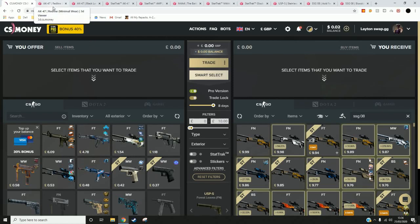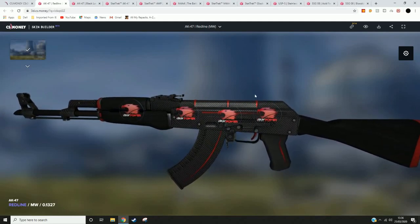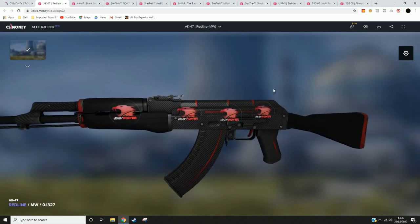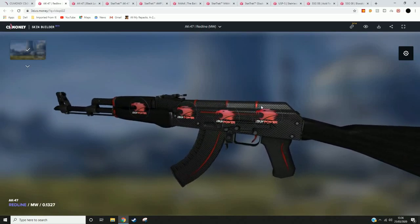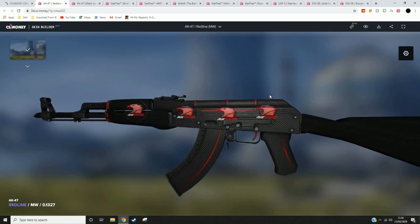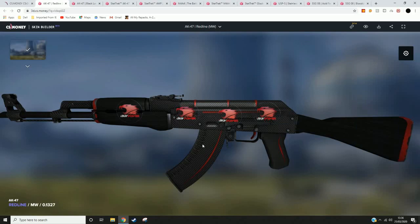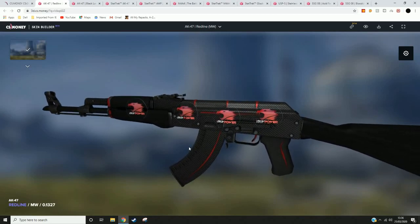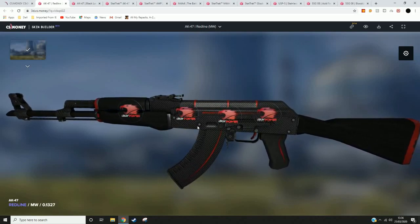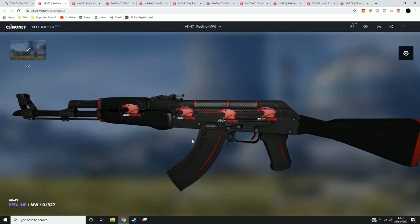So let's hop into the first one. The first one is an AK-47 Red Line in minimal wear with a low float. It has iBUYPOWER Holos on it from Cologne 2014. As you can see, they look really nice. My favorite part about the iBUYPOWER Holos from 2014 Cologne is that they're quite small, so they look nice on the gun. The only thing I wish we could get rid of is the ring around it. But apart from that, it's a very, very nice holo. The holo effect is just like the 2014 Catalyst one, but the sticker is just smaller. These are also very good to invest in if you have the money, because they're just going up in price so much lately.